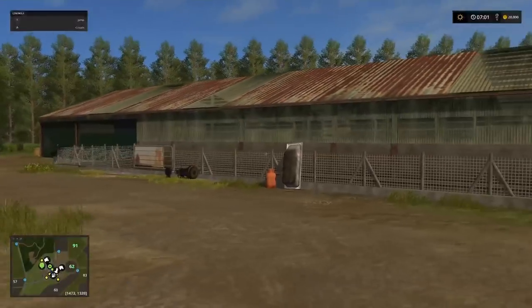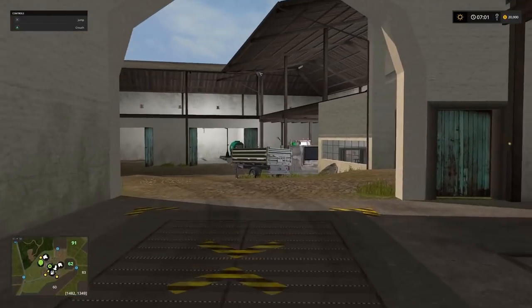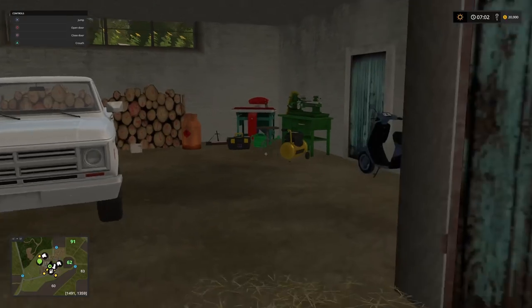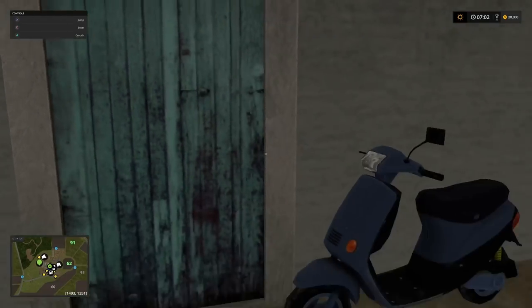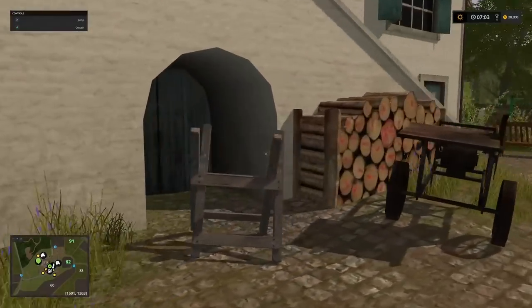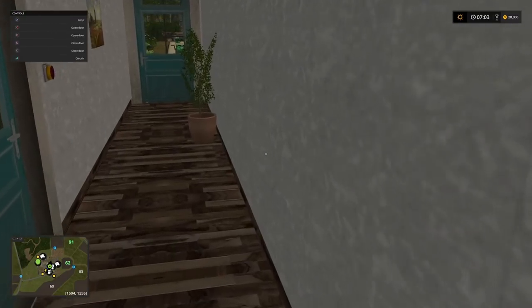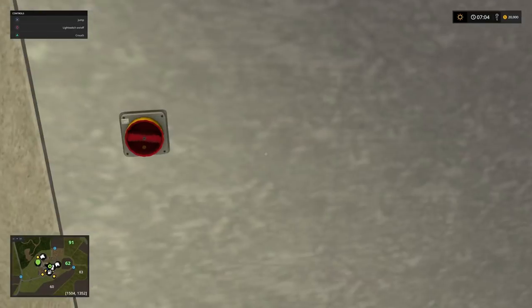And then we have our cows just over here. But I'm going to come back to the cows because there's something else I want you to see first - a little sort of garage over here where we have our pickup. This door itself doesn't open, but that one will. And then more importantly than that, if we come up the stairs, we can go into the house. We can cut through to the back garden or to the cows. We have a working light switch in here.